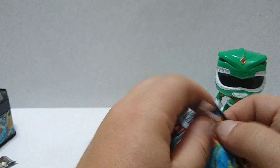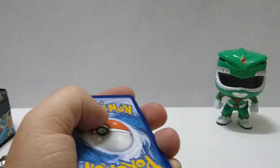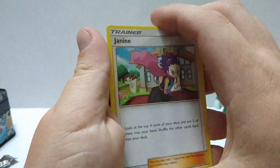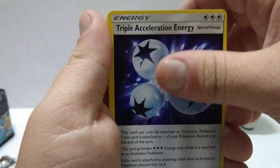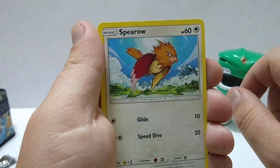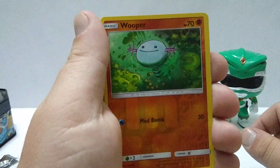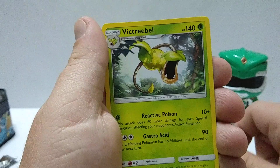Last but not least, we have this random Unbroken Bonds pack. Code card will go on the Instagram. Fire Energy, Fire Energy, Janine, Raticate, Triple Acceleration Energy, Lickitung, Venonat, Spearow, Jigglypuff — looking cute with that flower ring around its head — Krabby, reverse holographic Wooper. And Victory Bell.